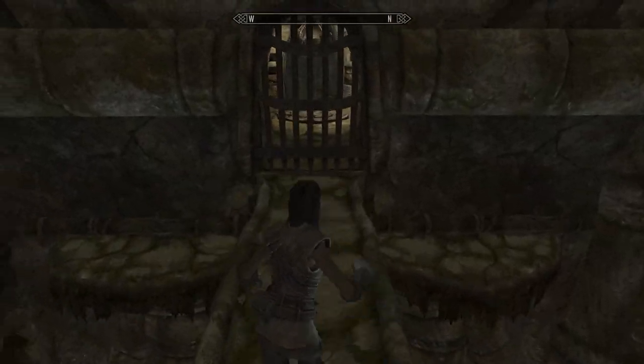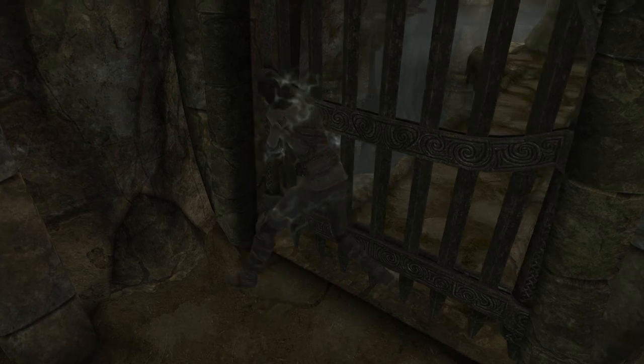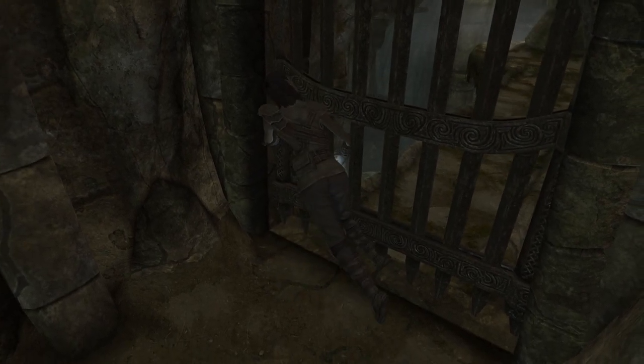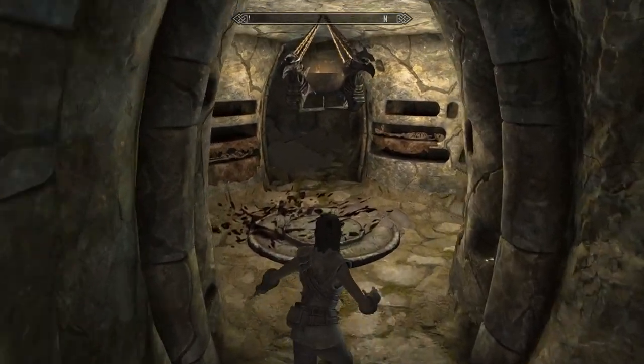Head around the pillar and you'll be met with a closed gate. You can get past this by attacking with your one-handed weapon in the offhand, then eating netch jelly to paralyze yourself while your model is through the door. Once your character recovers, you should be on the other side.